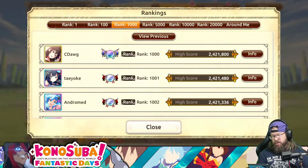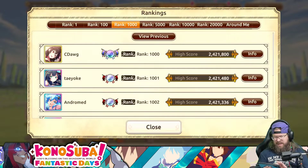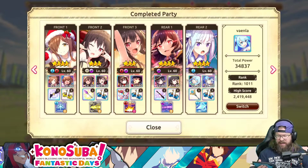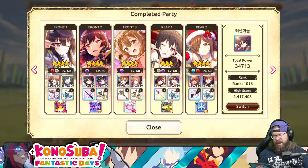Top 1,000 would be 2.4 mil, and I'm sure they're running very similar teams. That person has Wiz on the back end — not sure why, that's a bit of a weird choice, but I kind of see what they're doing. You have two units to bolster — magic attack and magic defense. Let's see a couple other teams here. So 2.4 is the top 1,000 mark. Someone else is running that dark Megamine, though I'm not 100% sold on that tactic. I probably have the damage in my team, I just have to build the team up a little bit more.